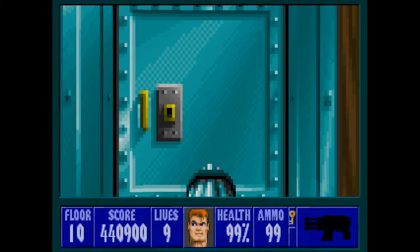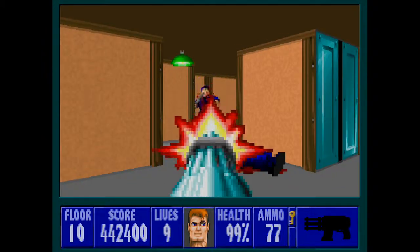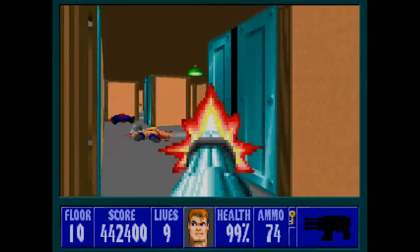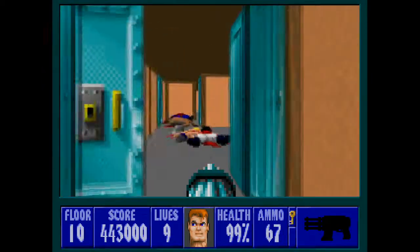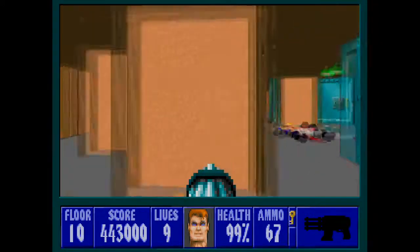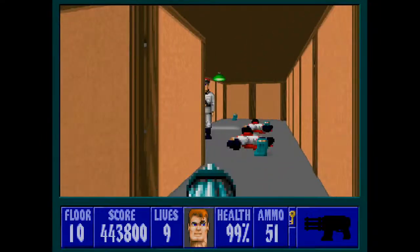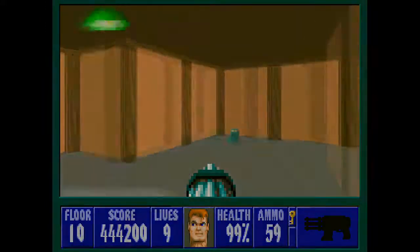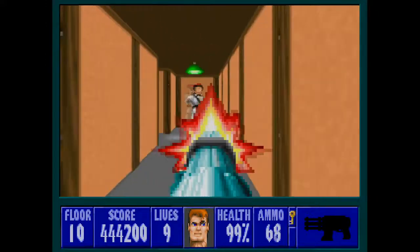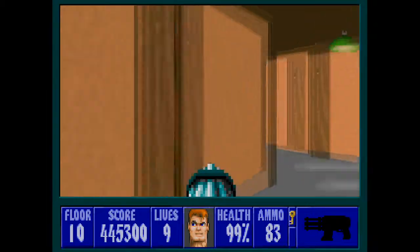I'm going to switch to the chaingun and head into this room, quickly turning to the right — that will deal with the enemies coming up behind us. Once you think no more enemies are going to come along, go to the left. Watch out for these officers. Grab the ammo. Watch out at the end on the left — that guy can do serious damage at close range.